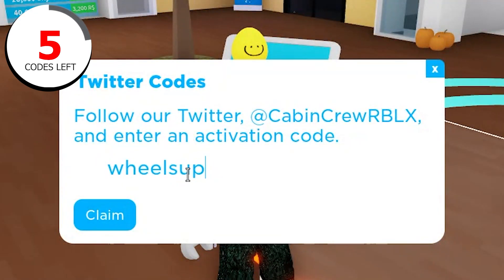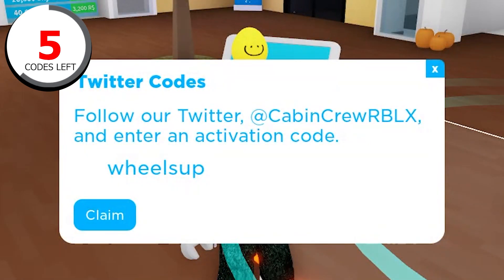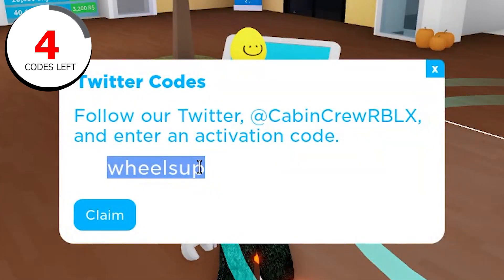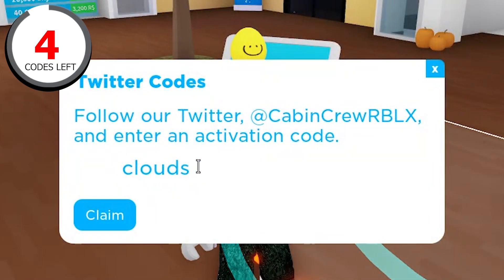Then let's go to this one: 'list up' — it actually gives 2000 skybox guys. Oh my god, that's one of the best codes by the way. 2000 skybox is literally the best code, so you really have to redeem this one. Next one is called 'clouds' — it gives 100 skybox, really great guys.